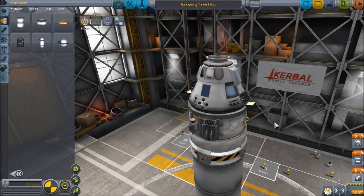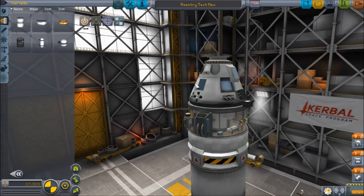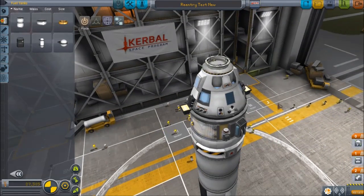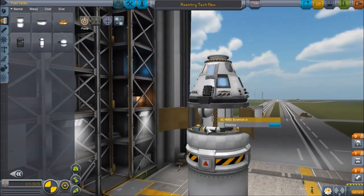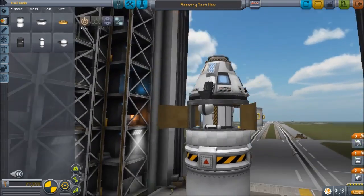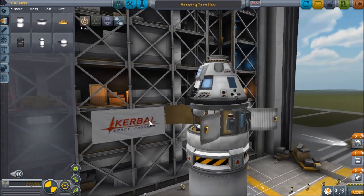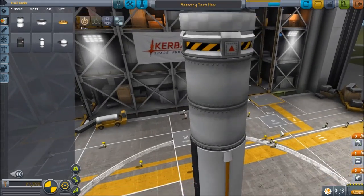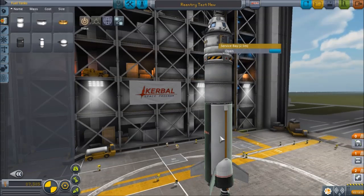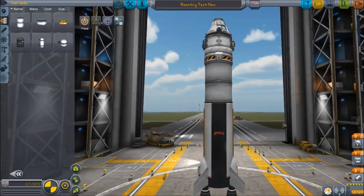Here's a quick little video to show that it is possible to re-enter with parachutes that have already been popped. This is just a little example craft - we've got the 3-man capsule with only two parachutes, a docking port on top, a service bay with a bunch of science stuff inside and two little monopropellant tanks. We also have two thrusters and one of the twin-bore boosters with a little extra fuel and some fins.